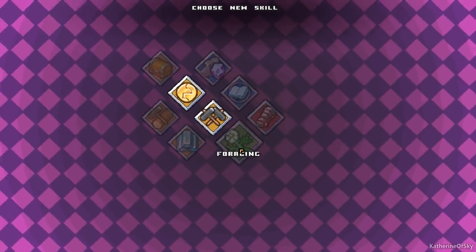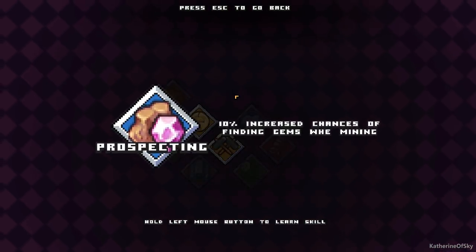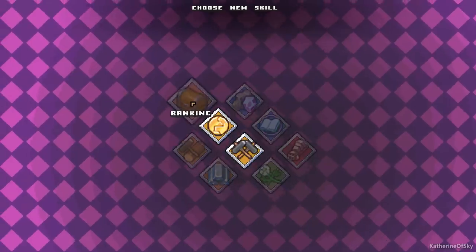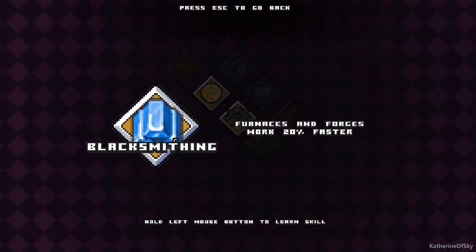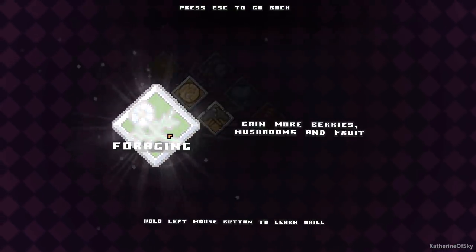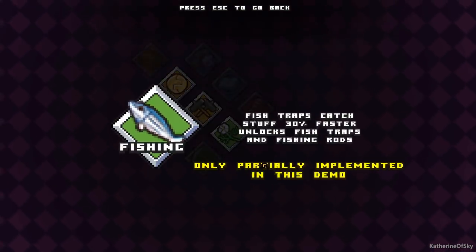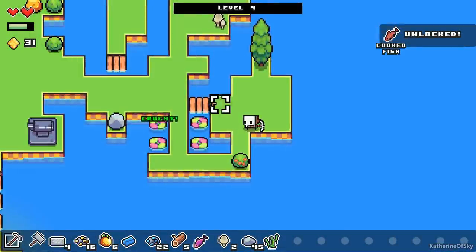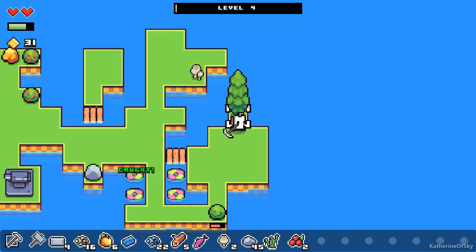At level four: carpentry is good, increased finding of gems, one coin per minute — that's okay but not great. I think I'm going to get foraging for now so that we get more harvests from our stuff, and after that we want to get fishing because that's a good item to get.